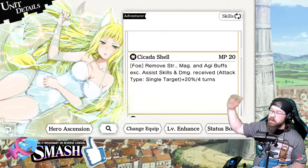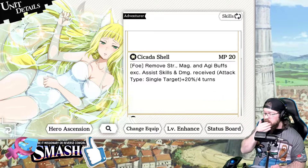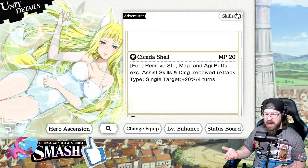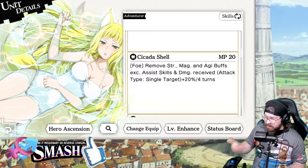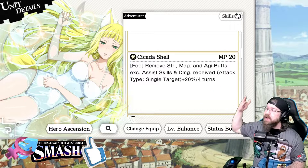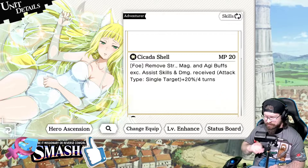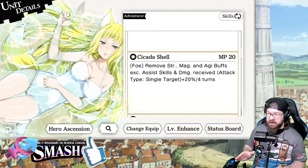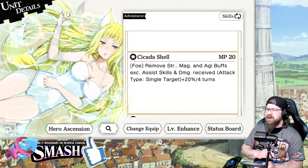Skill two — Cicada Shell — removes strength, agility, and magic buffs. So if you're in a record buster situation or anything like that, it really doesn't matter what buffs they have; she's going to remove them. She's absolutely awesome. And she increases single target attack damage 20% on her skill two. Fantastic unit. She runs so many events so well.